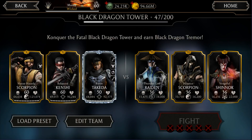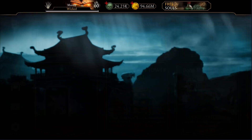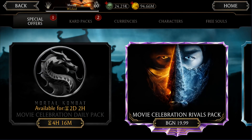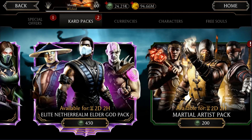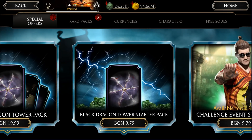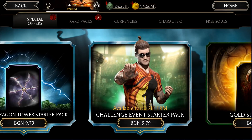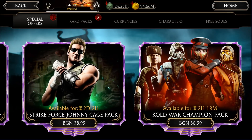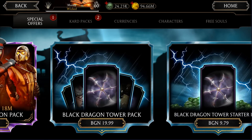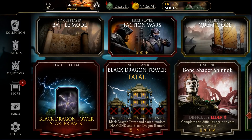The point of this video is to answer a question a lot of you are asking: which equipment is good, should we buy packs, and is it worth spending money to purchase packs like the Black Dragon starter pack? Should you purchase the epic packs when they arrive, and is it worth spending a lot of money to max out the equipment?